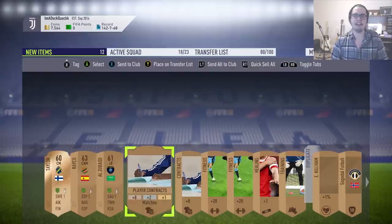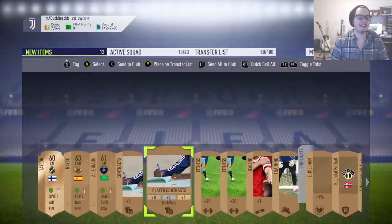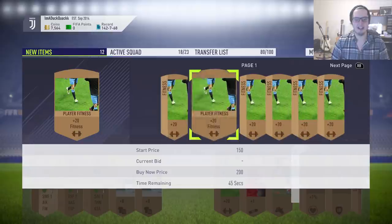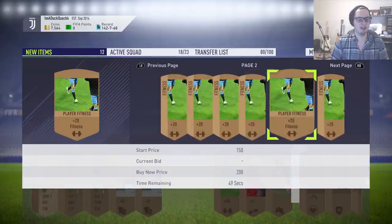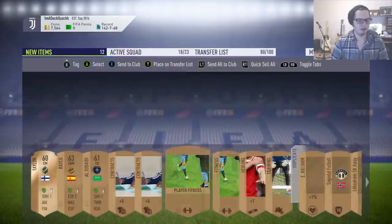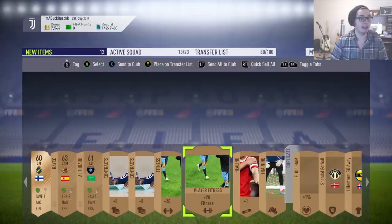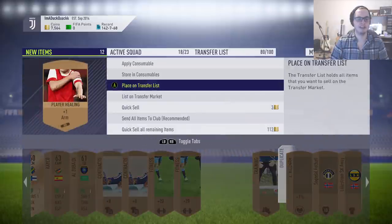The contract side of things — these are never going to sell. Instead, just use them as contracts. 13 of these contracts make one gold contract, which is 200 coins. So every 13 we pack is 200 extra coins, if you want to look at it that way. Same with the fitness cards — last year these were selling pretty well, but with squad fitness being so cheap this year, I'd be very surprised if we could sell them. It's worth listing if we've got space, but if they don't sell, just use them instead of squad fitness cards.